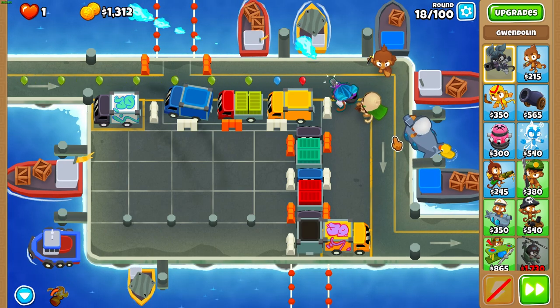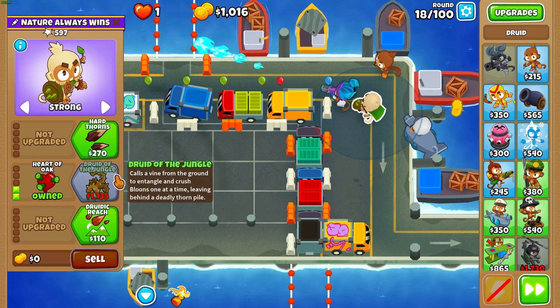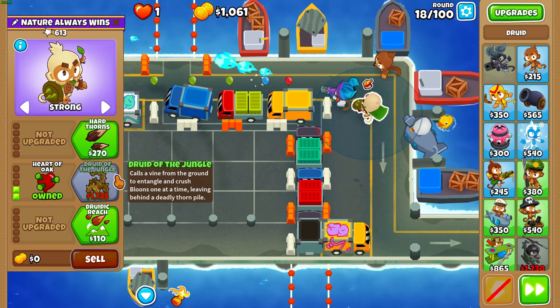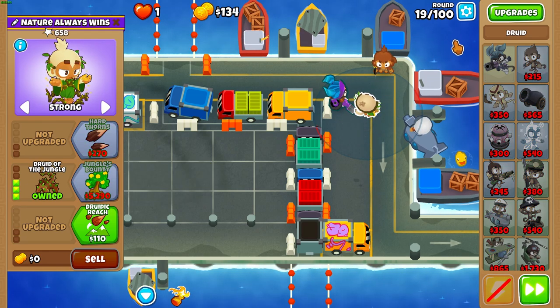Now get Heart of Oak on your druid. Then at the end of round 18, get Druid of the Jungle. Make sure you get Hard Thorns on your druid as well, so make it a 1-3-0.